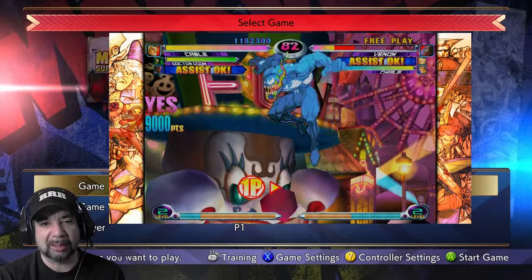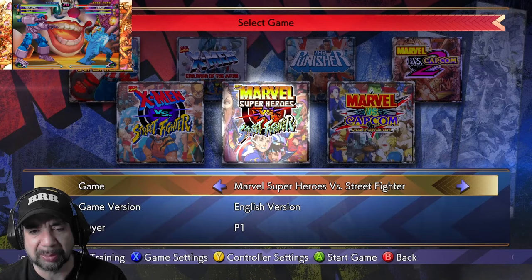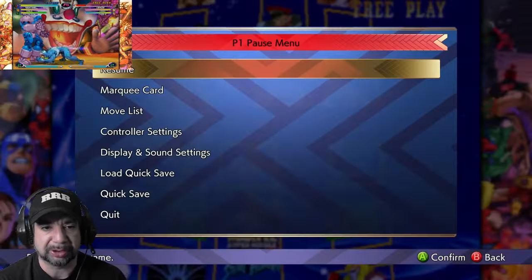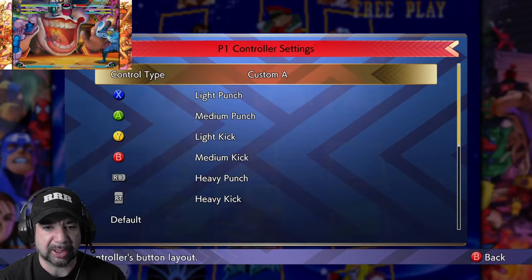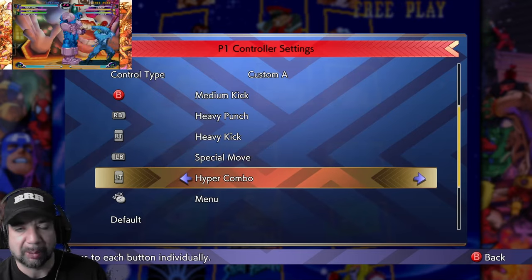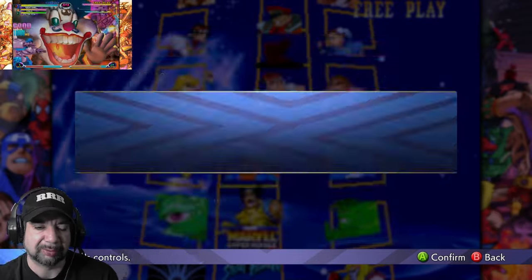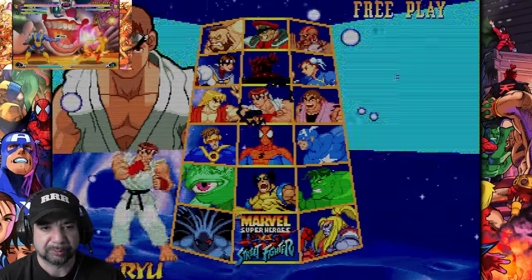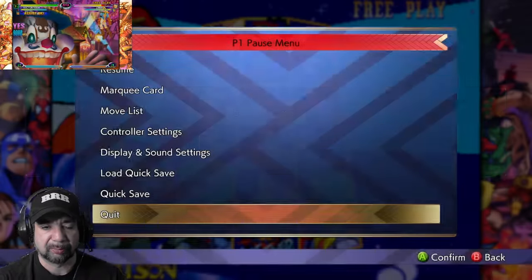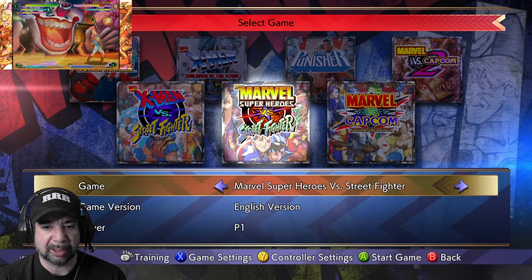For new players there are one-button supers and one-button special moves — you can change all that in the control settings. I customized mine. For ranked games online, you can't do the one-button combos or one-button supers, which is smart. It's a very smart way to set it up.